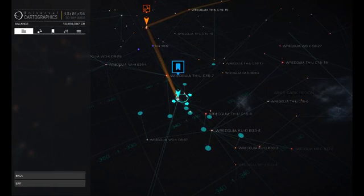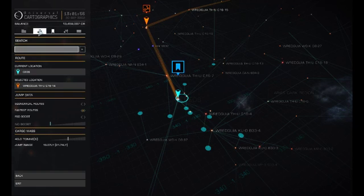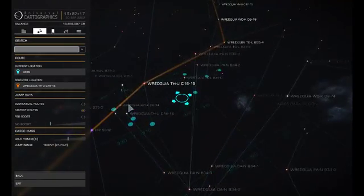This is the system we are at — you can see it here. Some of the helpful guys have said to go this way. We're going on the fastest route, not the economical route. If we start running out of fuel we'll switch to the economical route.